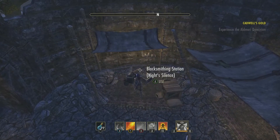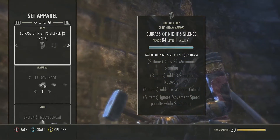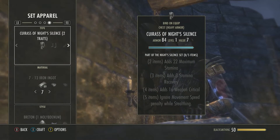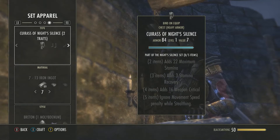Let's go over what the Night Silence set does exactly. The traits for this could be max stamina, stamina recovery, weapon crit, and ignore movement speed penalty while stealthing.